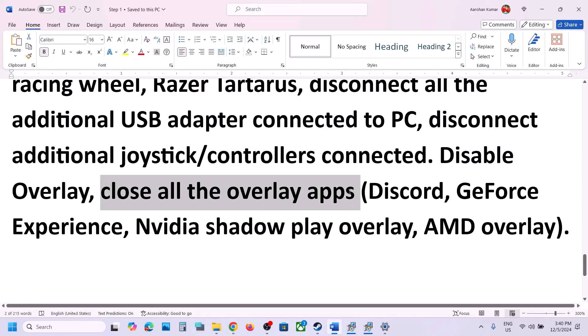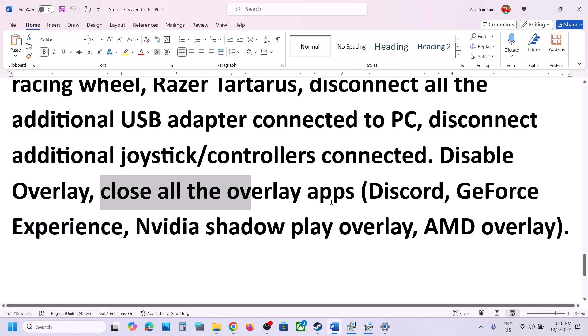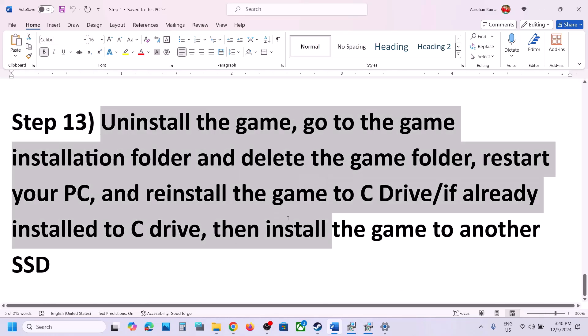Also close all other overlay applications. If you have Discord running, go to Discord Settings and turn off the overlay. Go to GeForce Experience Settings and turn off the in-game overlay as well. Close all overlay applications and then launch the game.